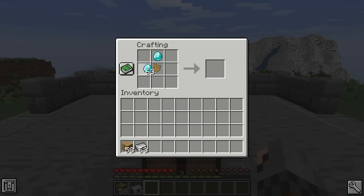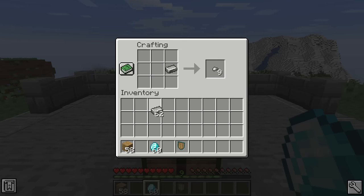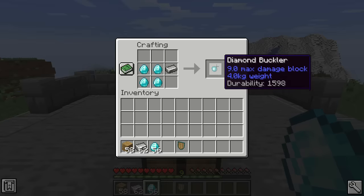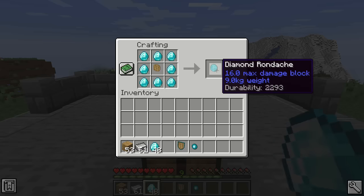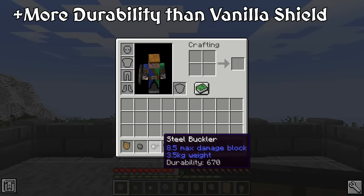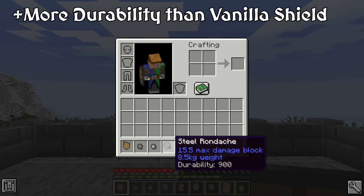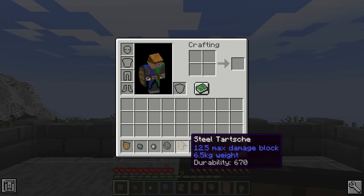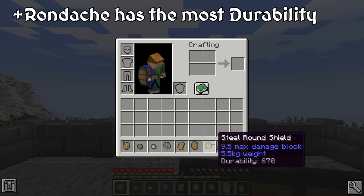There are a couple exceptions to this process. First, the bucklers and targes are made directly from the material you choose and steel ingots, skipping the need for planks. Secondly, all rondaches are made by placing eight ingots around a wooden round shield. The main advantage for Epic Knights shields is that they all provide more durability than the vanilla shield, even the wooden ones. However, the shields in Epic Knights don't have very much variation from one another. Every shield has roughly the same durability, except rondaches, which by far have more durability than the rest.